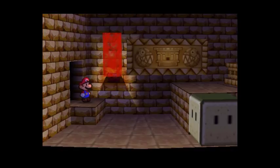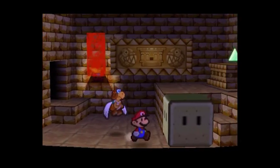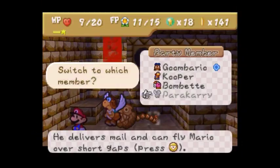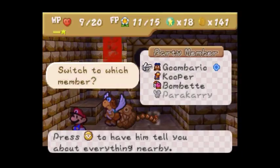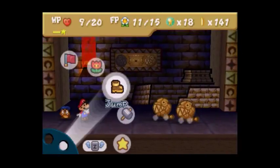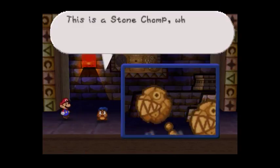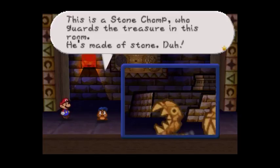Destroy this stone. This is a treasure room — one of three of them. Destroy this stone block and that guy comes. I'm gonna switch to Goombario so I can tattle on it.